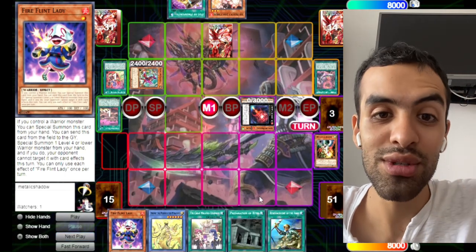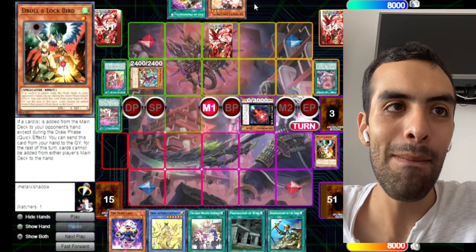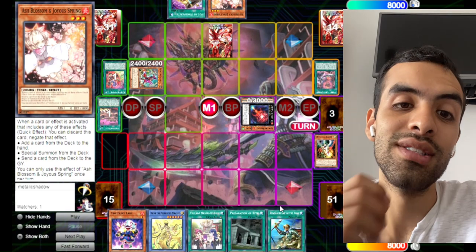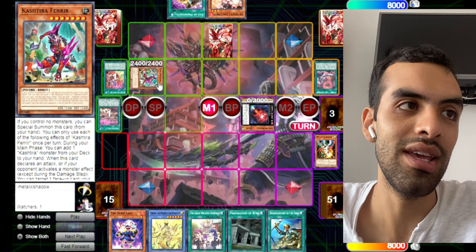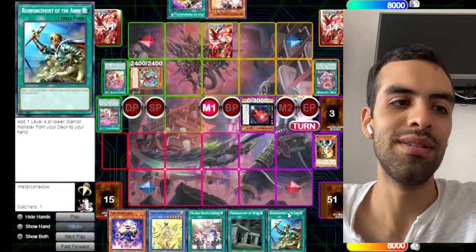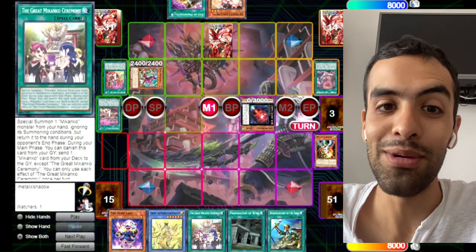Here we made a miss. First move should have been 100% Rota. Because if we have the full hand, he may not Ash the Rota — he may wait for the connector. So we commit a normal summon and then he uses Ash, or then he utilizes the Fenrir. We should have started with Rota. That was the big misplay.